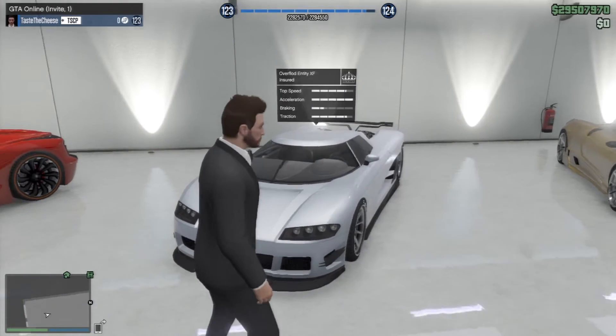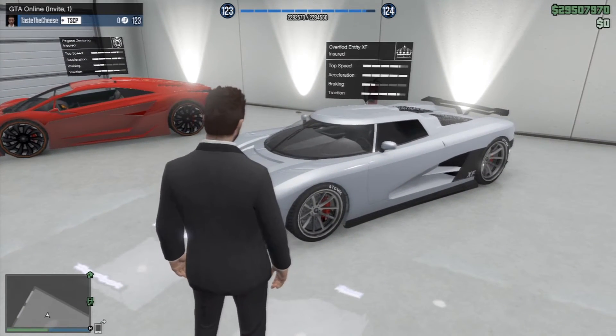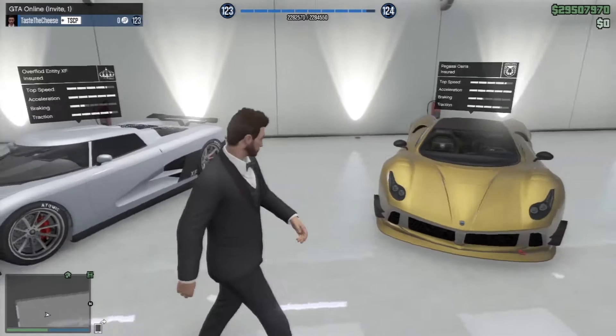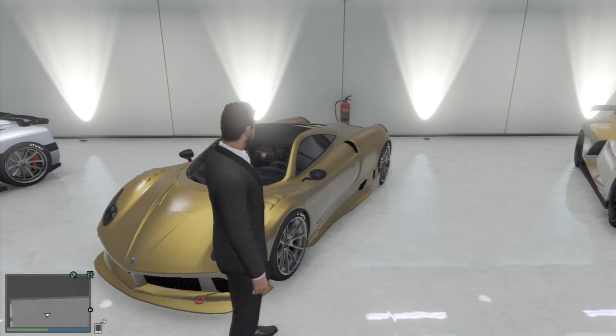Here we have the Entity XF — I used to have it, I sold it and now I've bought it again because I missed it. I've gone for a silvery effect which looks really cool. Here we have the Osiris — I upgraded this in an earlier video, if you haven't seen that go check that out.